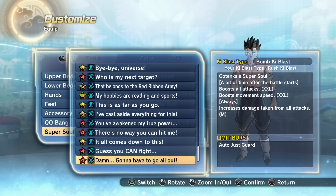For now let's go over the brand new super soul: 'A bit of time after the battle starts, boosts all attacks by XXL,' which is actually insane — I think that's a 30% increase. It's basically like transforming again, because Super Saiyan Blue gives you a 30% increase, Beast gives you a 30% increase in all attacks, and I believe Blue Evolved is the only transformation that gives you a 35% increase.